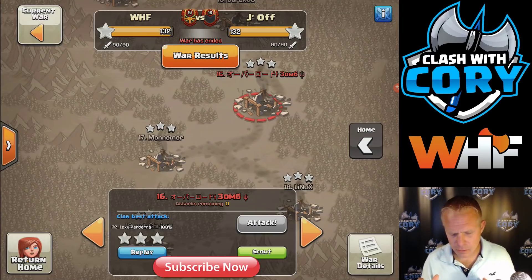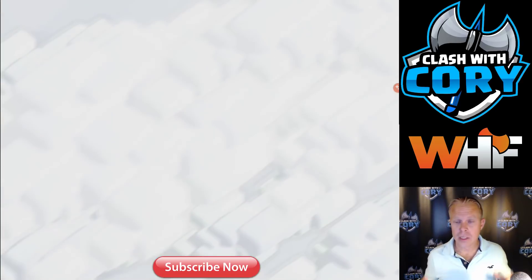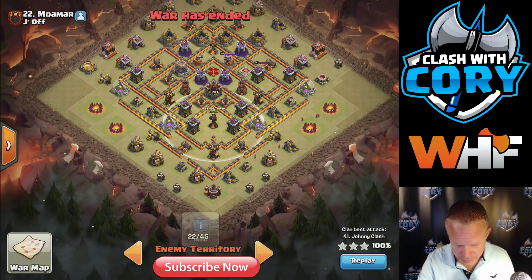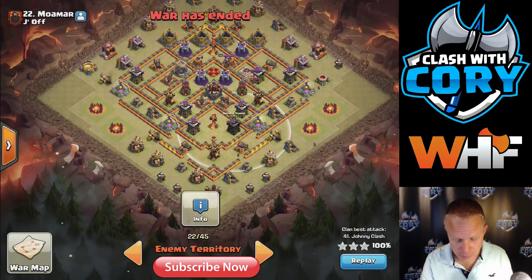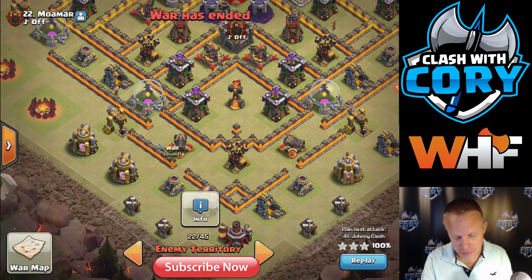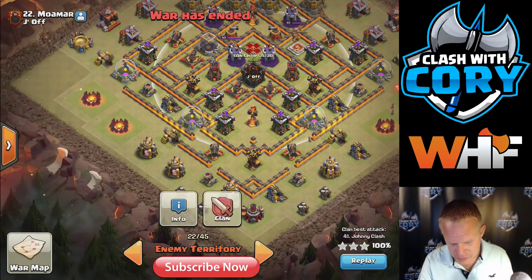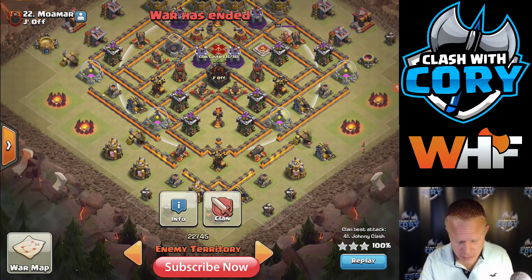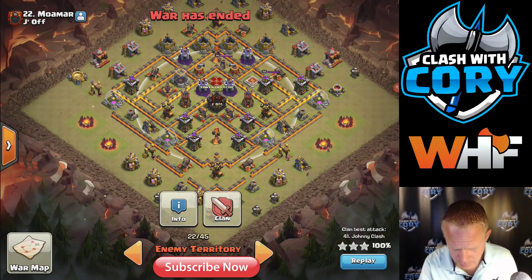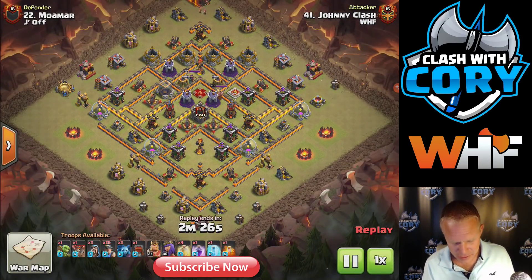Now we're going to look at two mass miner hits and see why we didn't use a queen walk on those. First is hit number 22. Looking at the base, he's going to walk his queen down this side, but first thing you notice is that single inferno is right there with some wall pieces open - she's probably going to duck in and get fried by that single. She's also going to encounter that hound really soon, and you're going to have a single that's probably going to fry her anyways. It's not worth it to invest healers on the attack - not worth it at all.